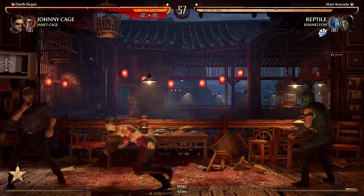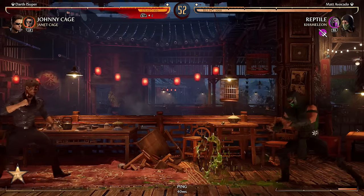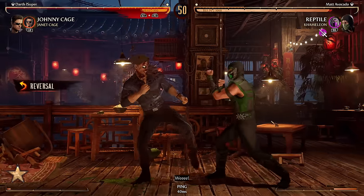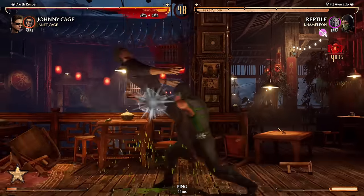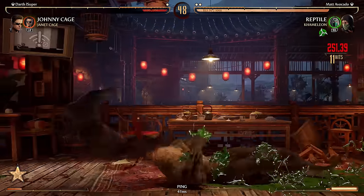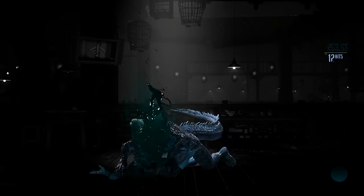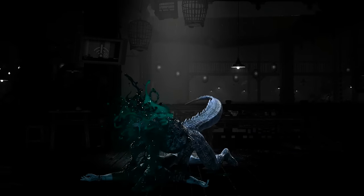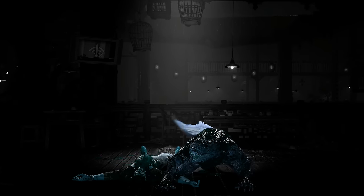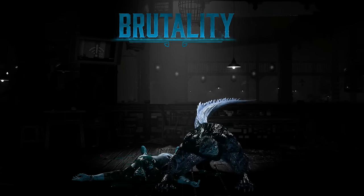Gotta attack with forward one instead. Good block. He knew what I wanted to do because he knew he could zone me out in that situation. I had no meter because I had just broken, so that was a good call to just turtle it out. There's no need to do anything crazy.